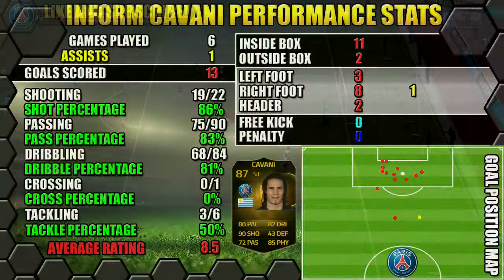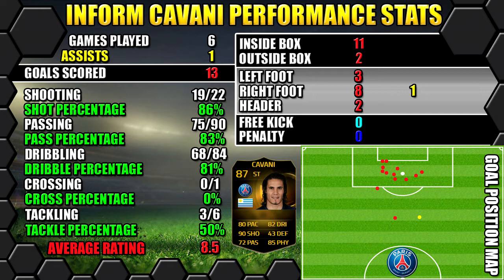So let's look at Inform Cavani's performance stats. In 6 games he managed to bag an impressive 13 goals and only 1 assist. All of his stats are on the left, goals on the right, and the position map shows you where goals were scored and his assists were created.